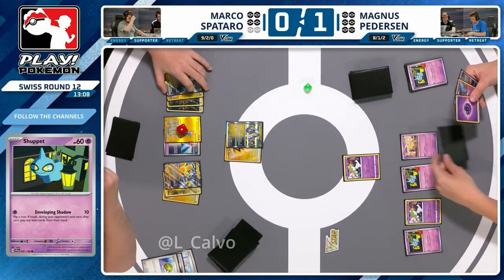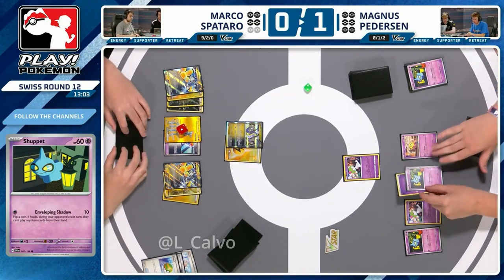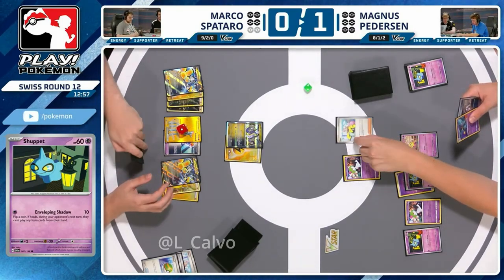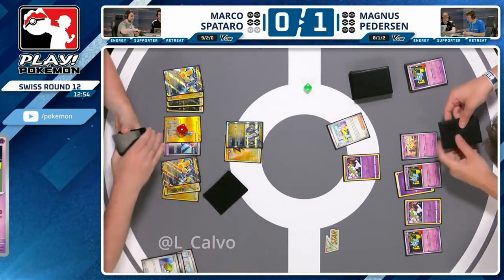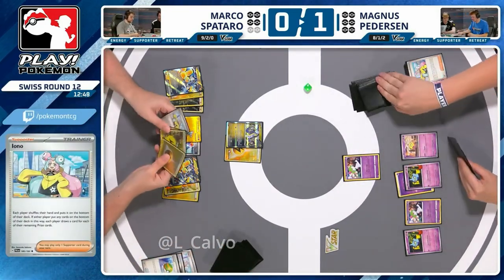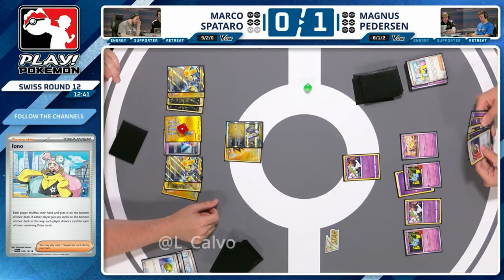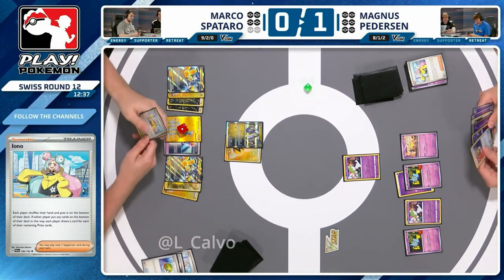Magnus seemingly on fumes — has the Lost Origin Baynet in hand. Picks up the Iono — could be nice, but Marco just played a Future Boost Energy Capsule so that's the card he's looking for again. The Iono might increase his chances of hitting it. Magnus basically had to play this Iono regardless of what Marco had available. Magnus led the turn with Ralts expecting a top deck and found a decent card, but now can't use Baynet EX even if he draws into it.